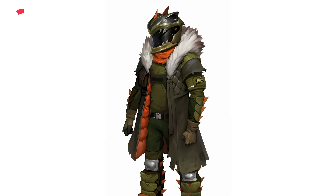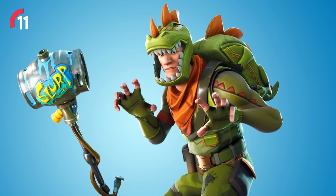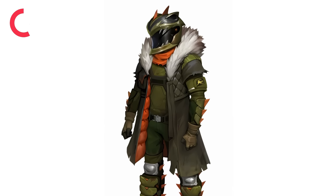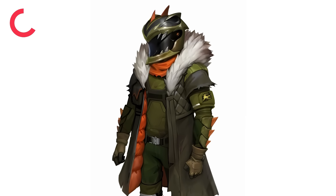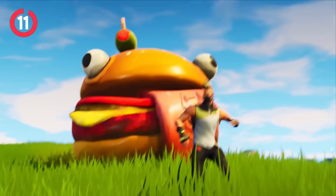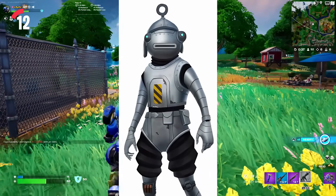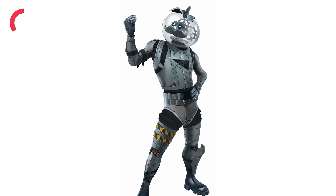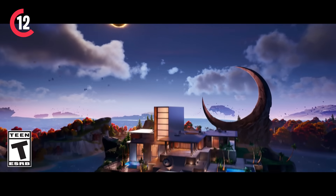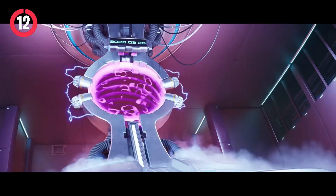We then have a brand new Robot Rex skin. Fortnite's very first dinosaur skin was the Rex skin, which was extremely popular and hyped. I would rock this skin to the moon — it kind of reminds me of a Mech Rex skin. Let me know in the comments what you think about these survey skins. We also have Fish Sticks and Tomato Head skins in a new Metal style, which could actually be a new bundle next season. Let me know if you'd like to see a Metal Fish Sticks and Metal Tomato Head skin bundle.